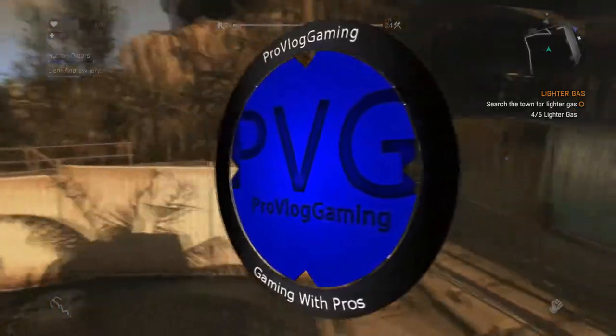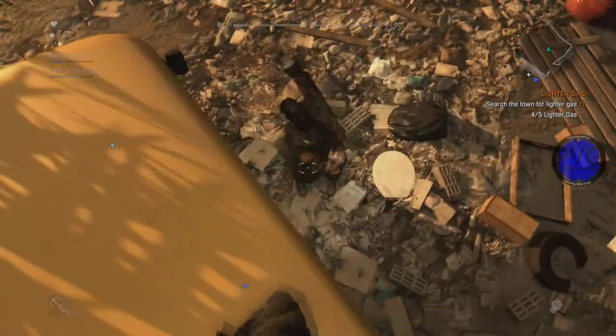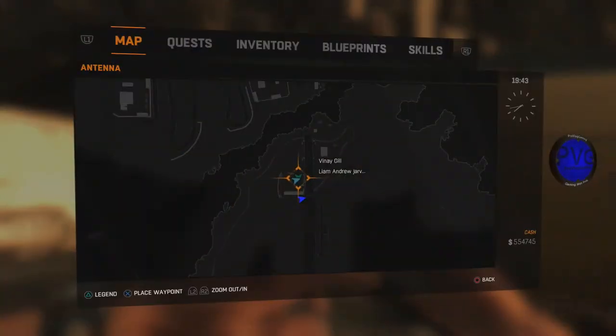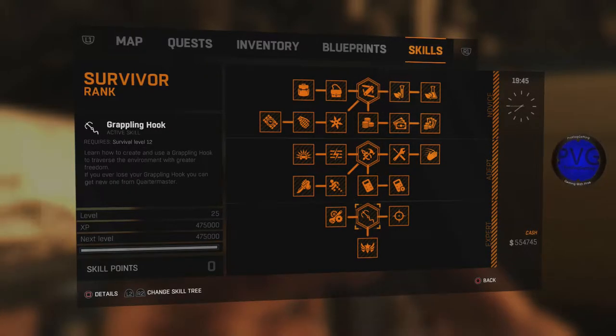Hey, what is up you guys, goodblast75 here, part of the Pro Vlog Gaming Alliance. Today we are on Dying Light and we have the out-of-the-map glitch. Essentially for this glitch, what you're gonna need is a grappling hook. For your survivor rank you need to be survivor level 12, as you can see on the screen right now.